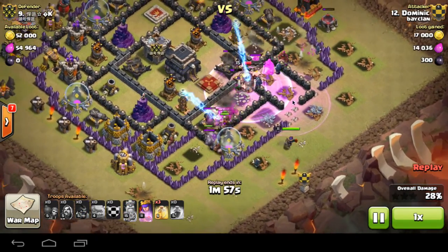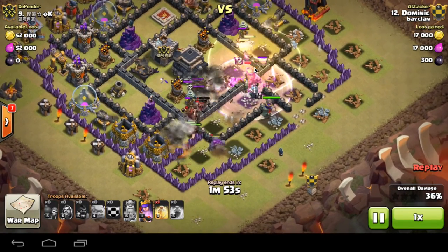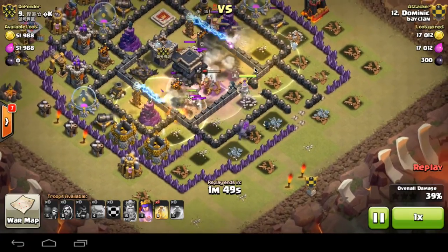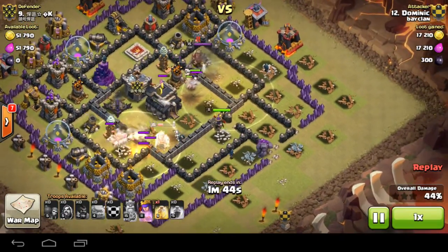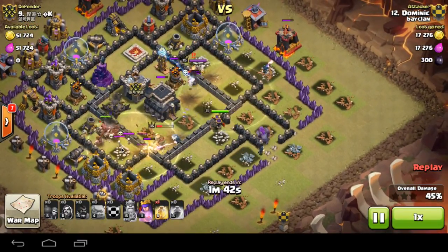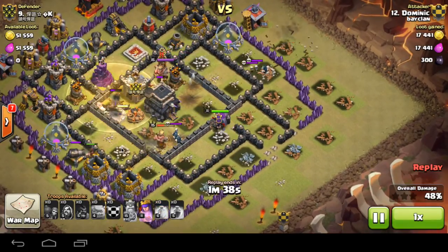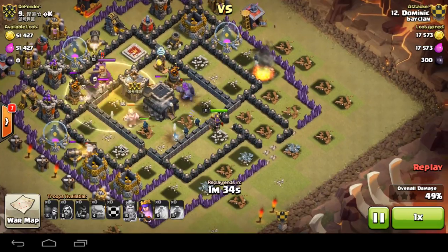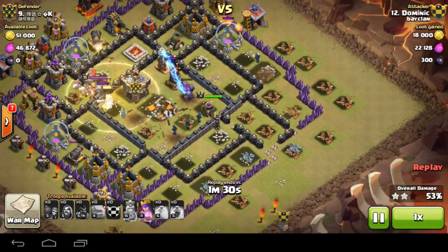Now the Hogs go down. I put them down so they can use part of that Rage spell. I also put down the Heal spell so that part of my troops, as well as the Hogs, can get healed. There was a Giant Bomb and my Hogs were all on low health, but my Heal was quick. That wasn't reactions — that was luck, because I put it down before the Giant Bomb went off. Good luck, I'll take it.